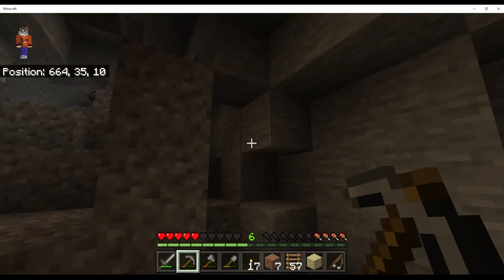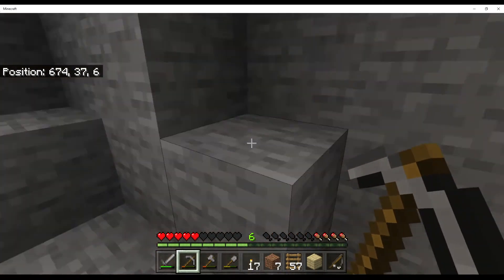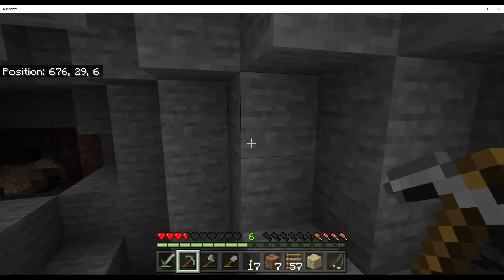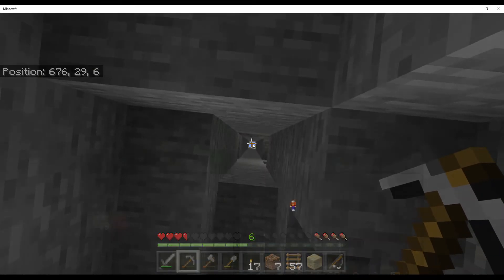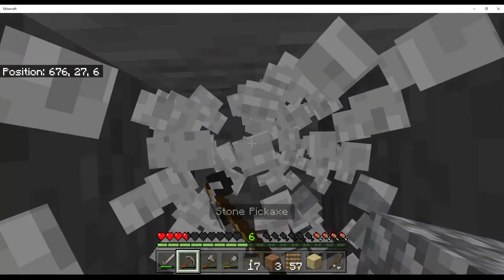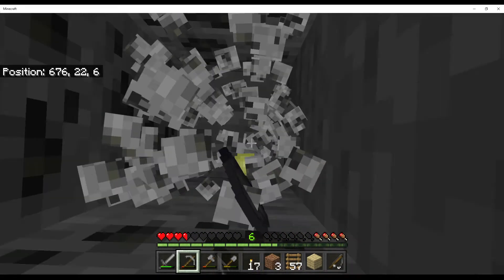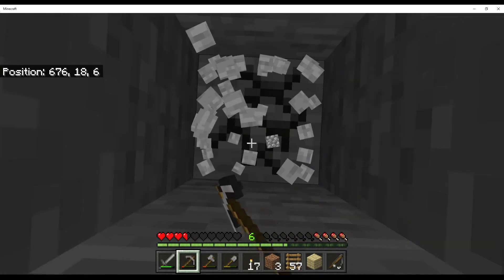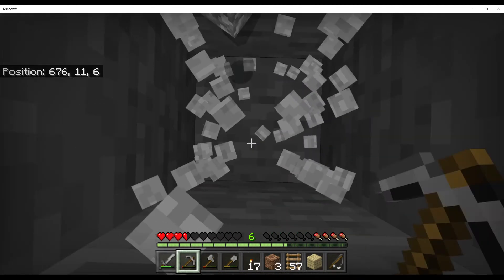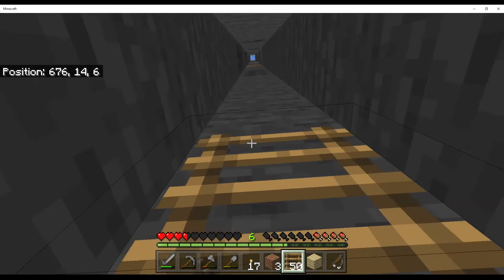Alright guys, I finished the coal — there's still a little bit left but I don't think I'm going to get that because my pickaxe is going to break real soon. I think I'm going to go back to going down. We're at Y=30. Let's keep going until we hit Y=9 — we're almost actually there. We can go one block deeper. Okay, this is as far as I'm going — now we're going back to the surface.